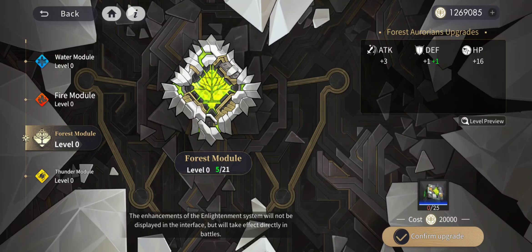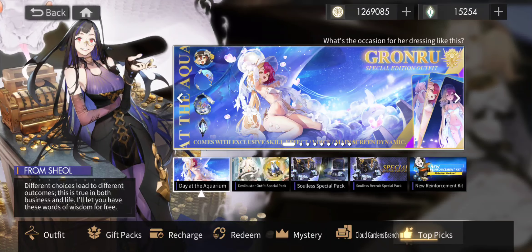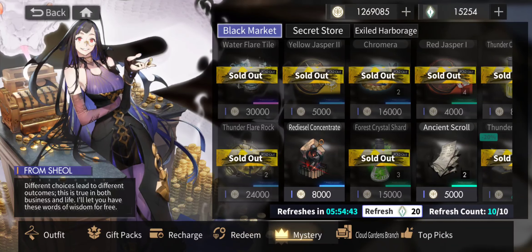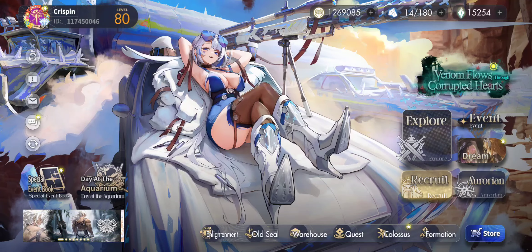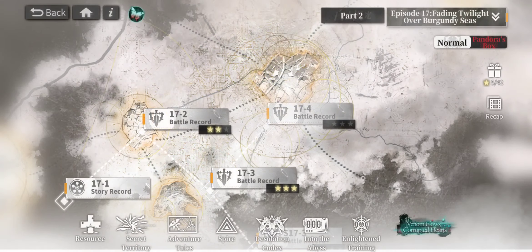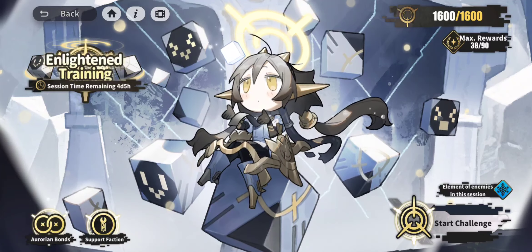These modules are not in any of the stores, whether free, purchasable, or redeemable in any tabs, mystery, or anything like that. There is no way to buy them in any way, shape, or form. The only way to get them is to go to Explore and the new Enlightened Training mode.